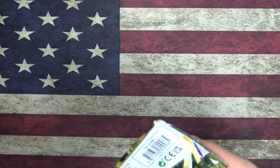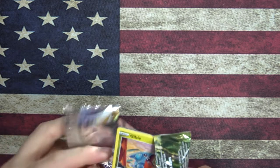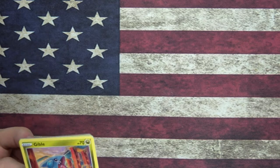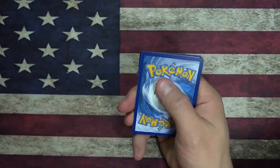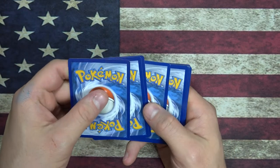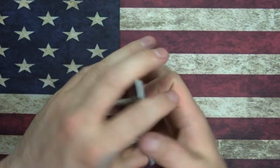I wish there was like a rip tab on these, but I don't see one — there's like a part where it should be, but nope. I guess we're using our teeth today. Here's the code card — one, two, three, four. Yep, okay, cool.